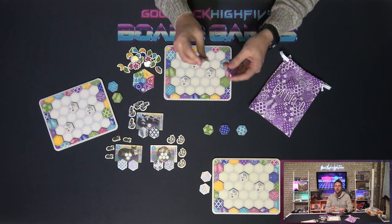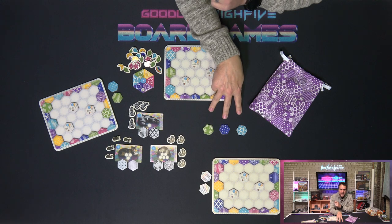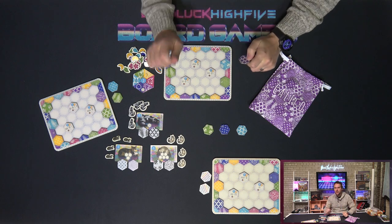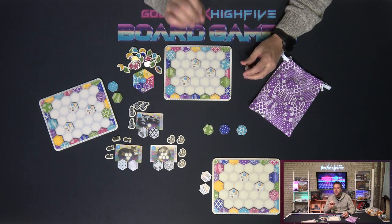Pass the bag around the table and have everyone draw two tiles out. Once everyone's done that, put three tiles face up in the center of the table and we're good to go. At this point in my discovery of the game, I was honestly floored to realize that you can learn the game's entire rule set in just three pages of the rulebook — and it's not a particularly large rulebook.